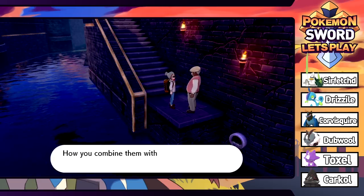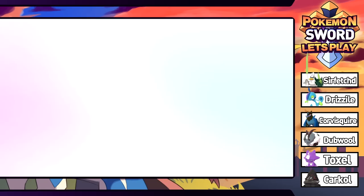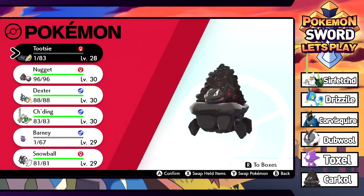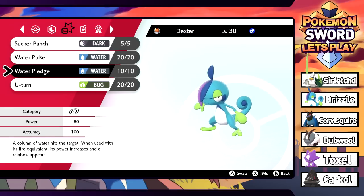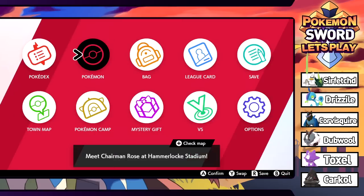Drizzile learned Water Pledge! It's the pledge moves. Water Pledge is 80 base power - when used with its fire equivalent, power increases and a rainbow appears. Better than Water Pulse for sure. Now we have Water Pledge - looking powerful. Drizzile grows a level.